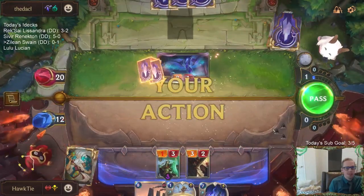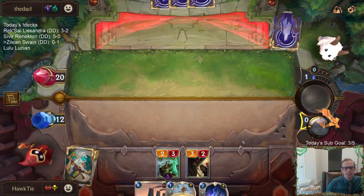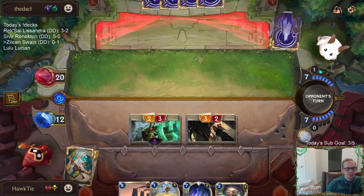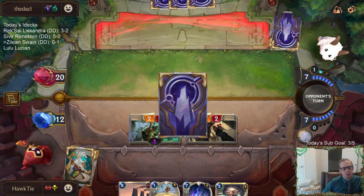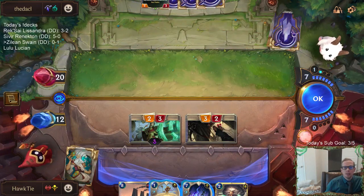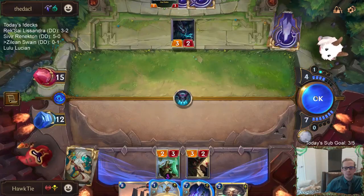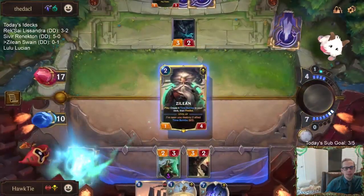Sivir is a beast. If Lissandra is not the best champion in the game, it's Sivir — I think those are 1 and 2 right now. Just all those cards were amazing. Your typical top four Shurima cards that I talk about all the time: Treasure Keeper, Merciless Hunter, Sivir, and Ruin Runner — all four of them were incredible. We got to play against Draven Ezreal twice, so the Spell Shields and stuff were awesome. The list was really good, I really liked the list. Citrus Courier did its thing, did some good stuff a couple times.